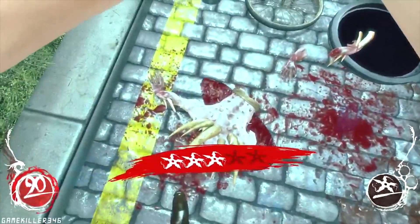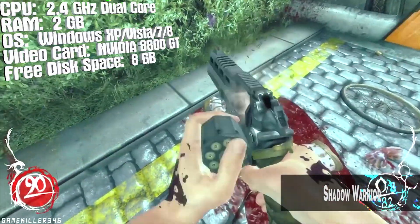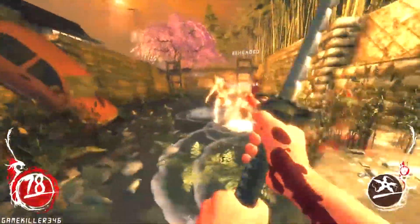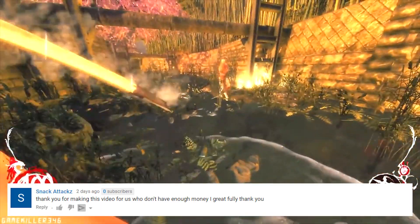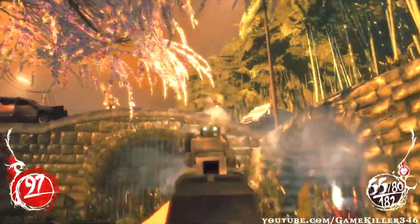Number 1: Shadow Warrior. Shadow Warrior is a bold re-imagining of the classic 3D Realms shooter from independent developer Flying Wild Hog (Hard Reset), starring the legendary and quick-witted warrior Lo Wang. Combine the brute force of overwhelming firepower with the elegant precision of a katana to annihilate the merciless armies of the Shadow Realm in an exhilarating and visually stunning transformation of the classic first-person shooter.